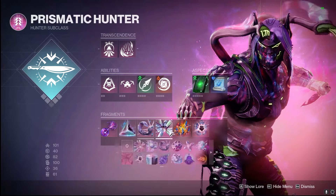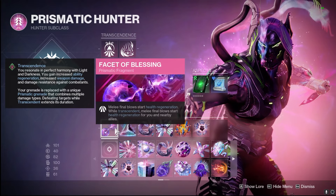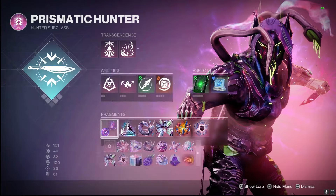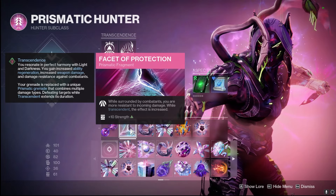As for our fragments, we've got six of them. We're using Fragment of Blessing, so melee final blows start health regen for us, while Transcendent melee energy final blows give that to us as well as our fellow guardians. While surrounded, you are more resistant to incoming damage, and while we are Transcendent, this is more in effect.